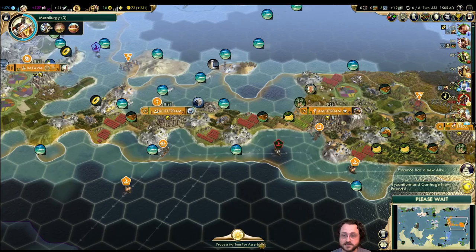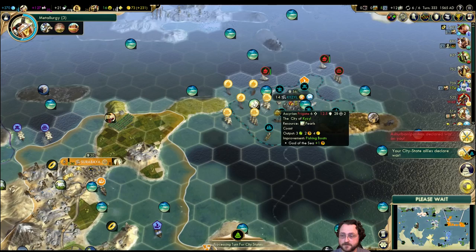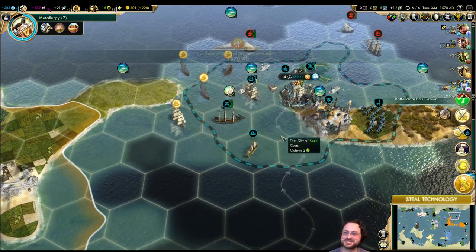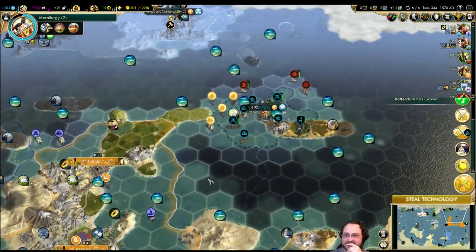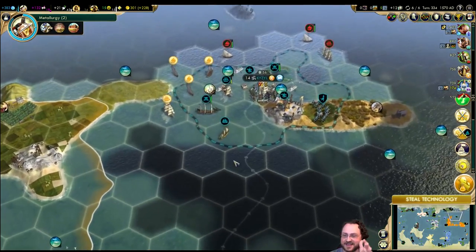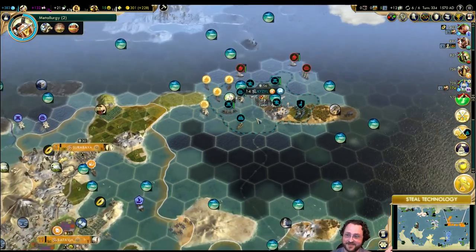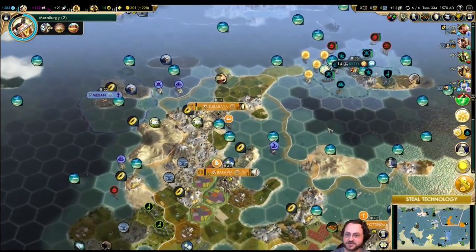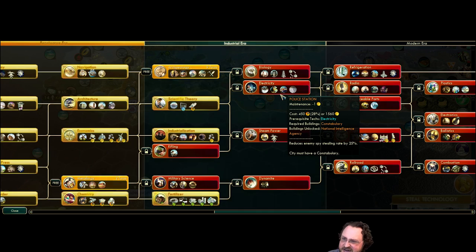I did not see this coming — they declare war on me with their caravels right next to Kaisal, my ally, and right away they just lose two ships. I love it! Oh, they don't have electricity — ah, all right. Archaeology — that's fine. Metallurgy into biology is going to be fine, and then electricity right after that.